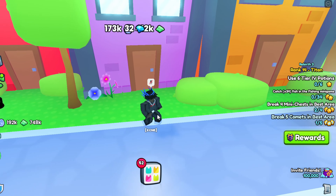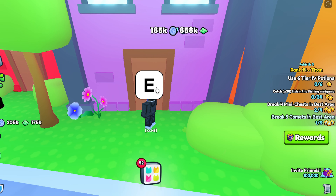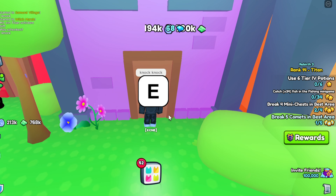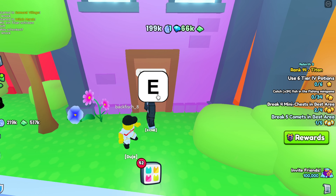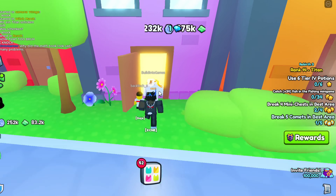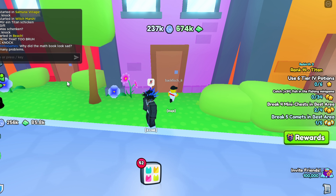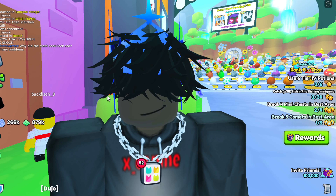The second secret: go to the first area and you'll see a little button that says E on this purple door. You actually have to say 'knock knock' in chat to get the E button to appear. Spam it and the developer Build Into Games goes through the door and says a joke in chat — 'Why does the math book look sad? Because it had too many problems.'